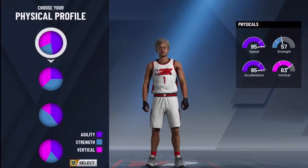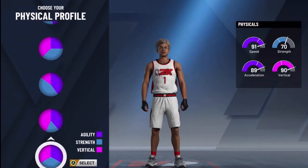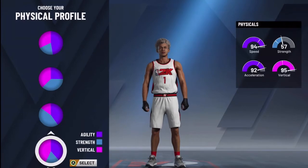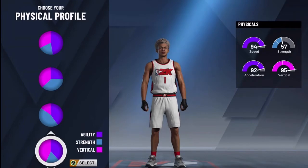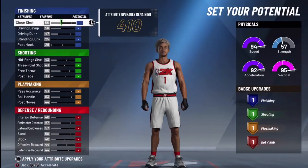For your physical pie chart, go with vertical and speed. The vertical will help you get contested dunks and dunk on everyone, and the speed will make you zoom around the court. It's overpowered, and it'll also help you get boards.